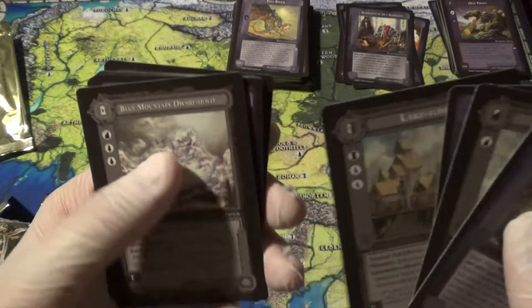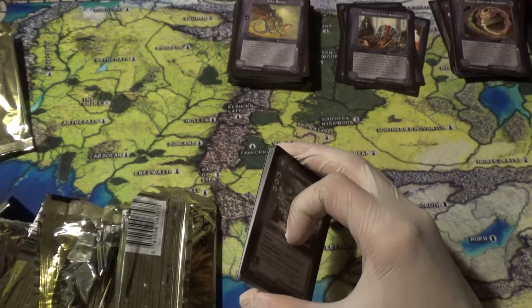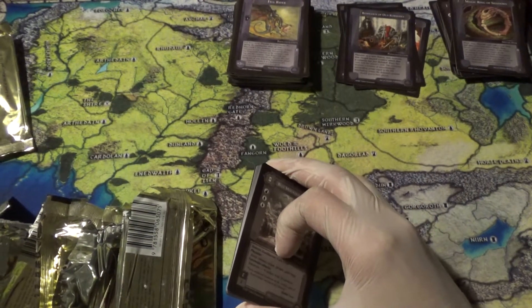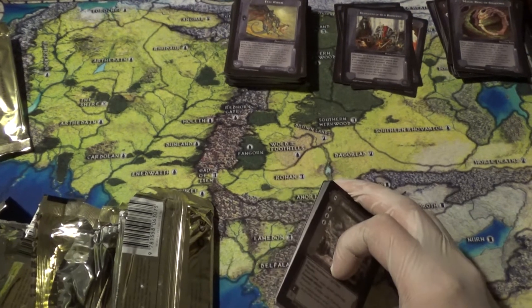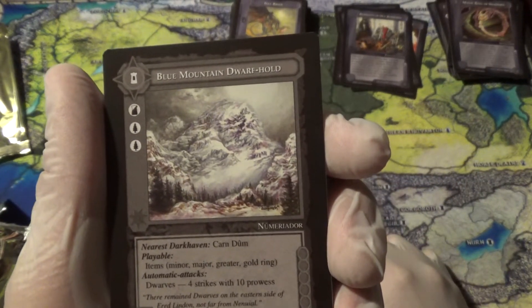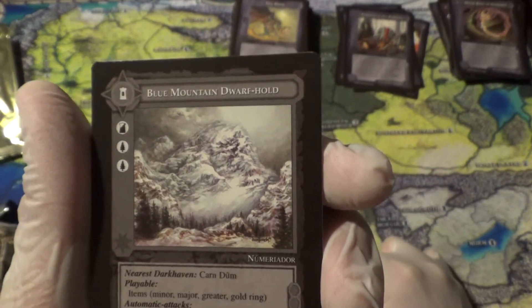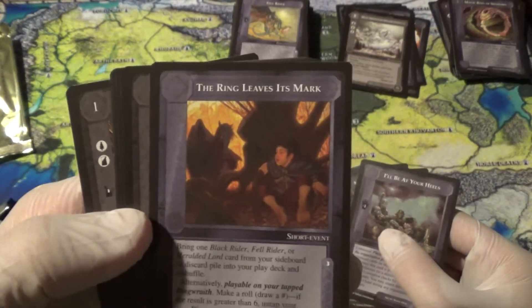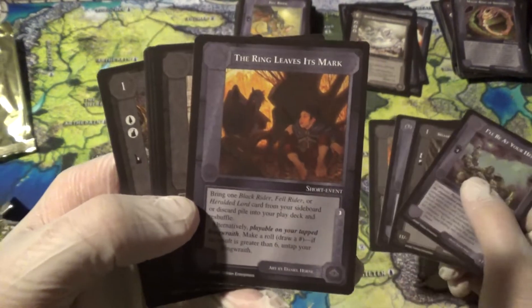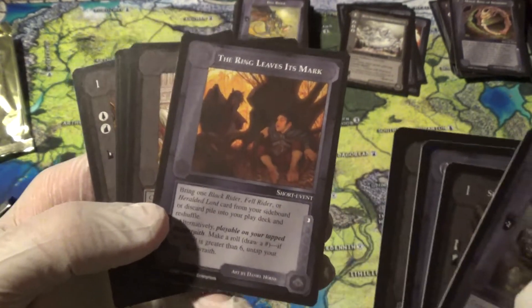Laketown and the rare: the only Blue Mountain Dwarf Hold — is that a rare? Let me verify because that seems odd. Hazard Creatures, Hazard Events, Faction Sites — it's a Rare. Let's find out why. Playable items: Major, Minor, Major, Major, Gold Ring — okay, that's pretty good, you can just play a lot of stuff there. I'll Be at Your Heels, Sell Swords, To Satisfy the Questioner, Arouse Defenders, The Ring Leaves Its Mark — that's cool. Bring one Black Rider, Fell Rider, or Heralded Lord — those are the different Ringwraith modes — card from your sideboard or discard pile into your play deck and reshuffle, or potentially untap your Ringwraith.